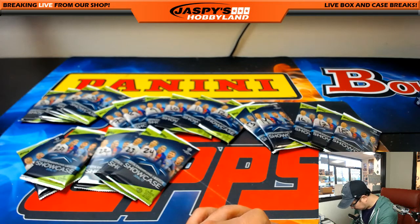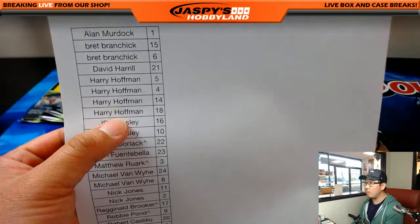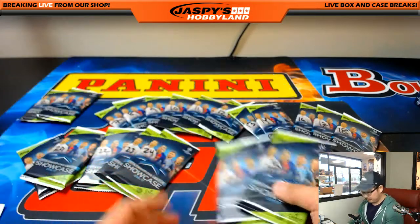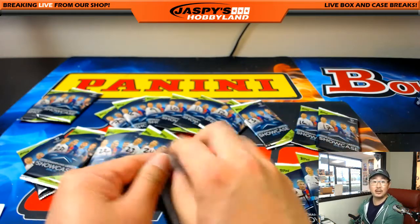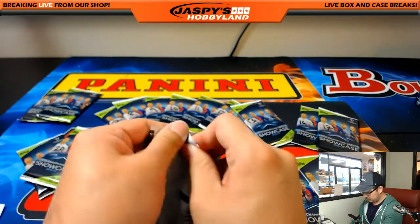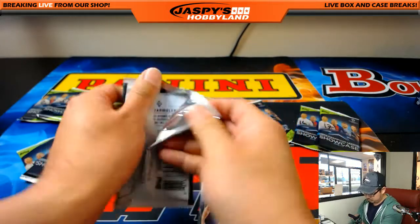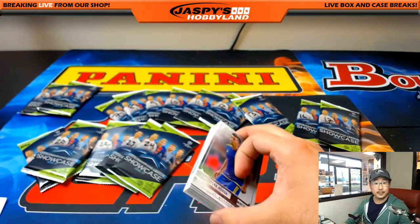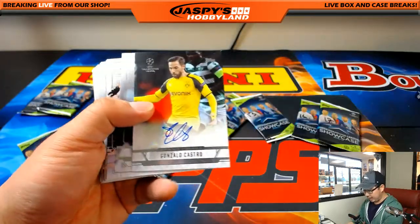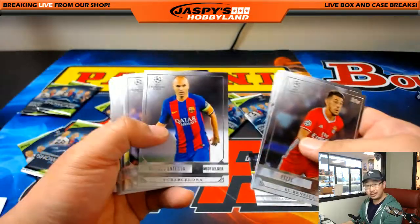All right, Harry, you are up next. Harry, you have packs 5, 4, 14, and 18. There's 5 and 4, and 14 and 18. Excellent. Good luck. And an autograph — Gonzalo Castro is your auto for Borussia Dortmund. Nice, a good auto. That was in the insert. An auto is always nice. There you go, Harry.